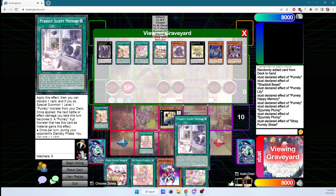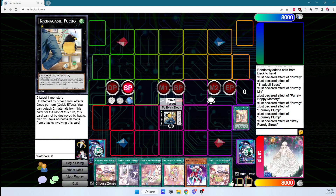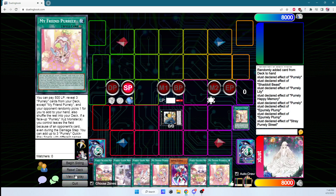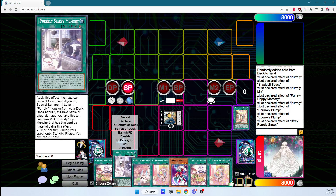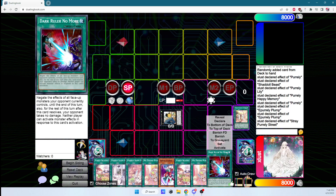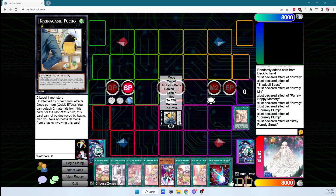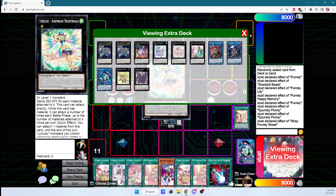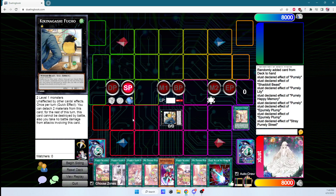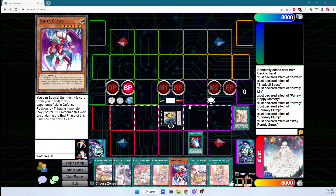During our opponent's standby phase, because we have one copy of Sleepy Memory attached, we draw a card. Let's say we use all our interruptions and Noir gets outed — we get three Purely quick play spells back to hand. And if Fuchou's effect is forced and everything gets outed, we're just left with Fuchou. We draw and start with seven or eight cards in hand. Our deck runs cards like Santa Claus and Dark Ruler No More even going first, because if we can't use them we just discard them for Purely effects — and those are the best cards to draw off Sleepy Memory.